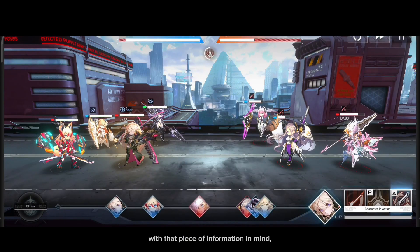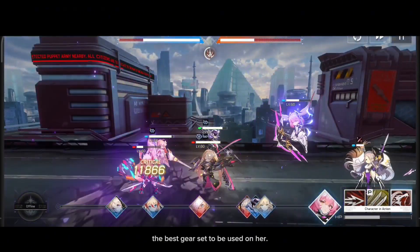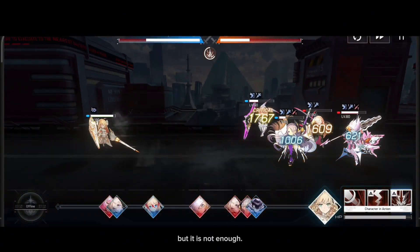With that piece of information in mind, you should already know what is the best gear set to be used on her. Evrella surely has a built-in 30% leech rate on her S2, but it is not enough.